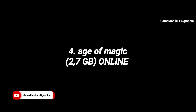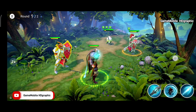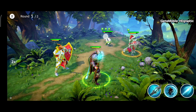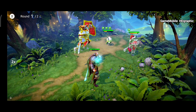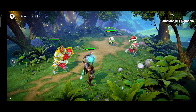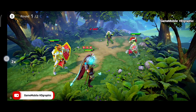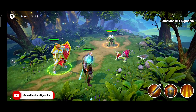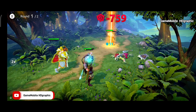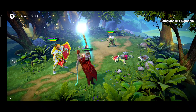Age of Magic — this turn-based RPG is one of the best games on Android and has existed for more than five years. Even compared to newer games, the graphics are really good. When you first play it, you must download about 1.8 gigabytes of extra data. Every time you go into battle, it will consume some energy.